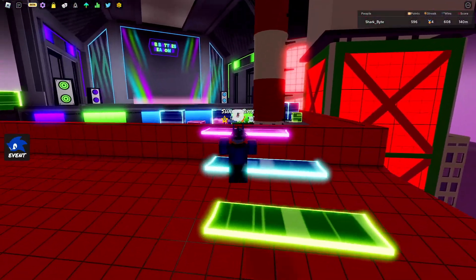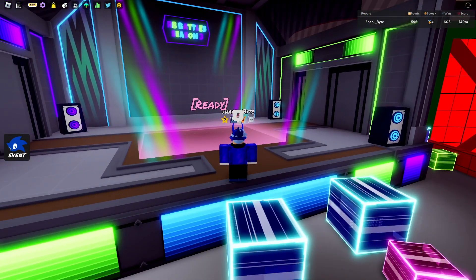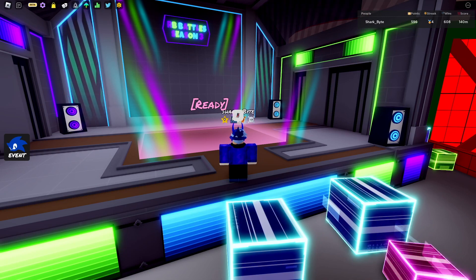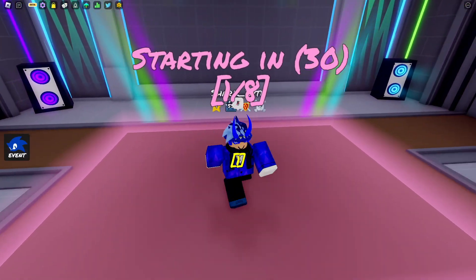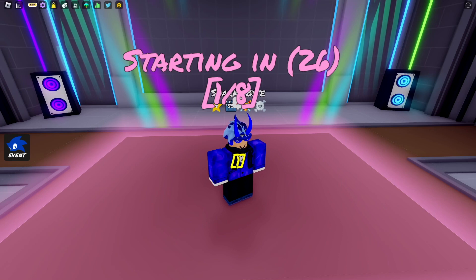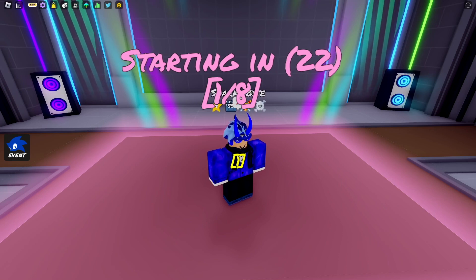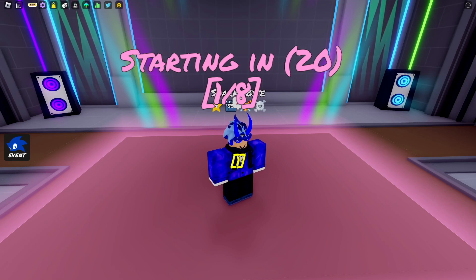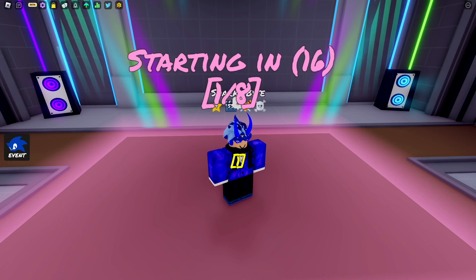Now just do these little jumps and you're up here. What you need to do is a rap battle with the hosts, and then you'll get the badge. All you got to do is step in here and wait a few seconds. By the way, you can't do this with friends — if you do it with a friend you won't get the badge. I tried to help my friend get the badge and we did it together and he didn't get it, so you have to do it solo.